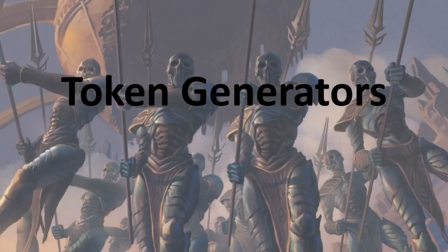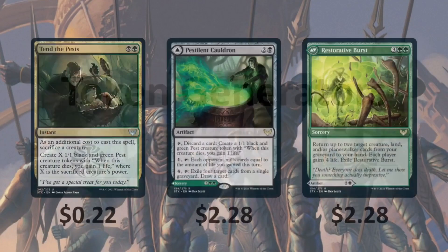Then we have some Token Generators. Tend the Pest — as an additional cost to cast the spell, sacrifice a creature and create X 1/1 black and green Pest creature tokens. This is going to be really nice because we're going to be making some really big creatures with Lisette when we gain life. Then we can sacrifice one of those creatures, create more Pests, sacrifice the Pests, and gain more life.